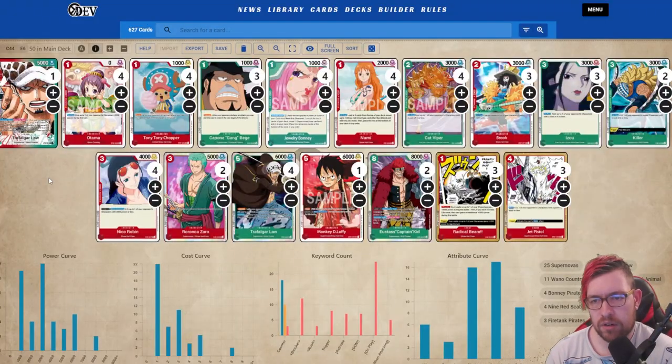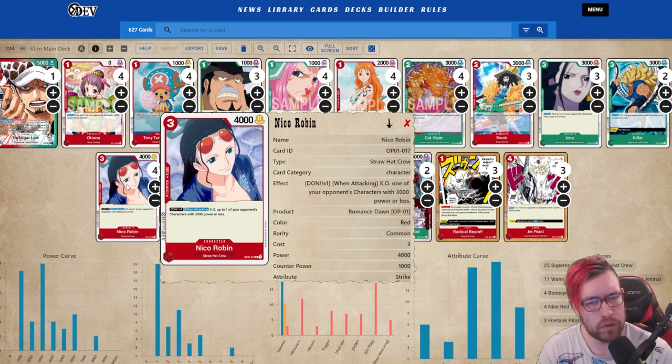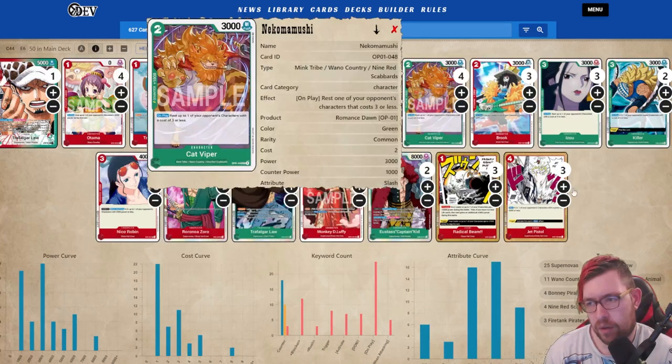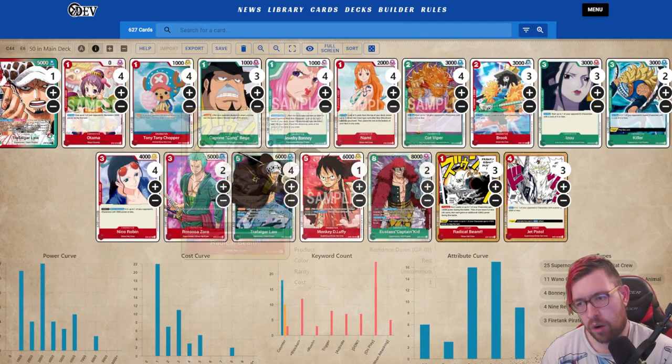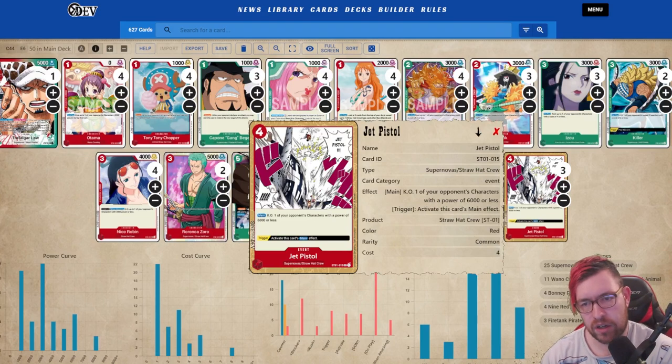We're going to start off with Benjamin's first place Trafalgar Law list. Looking at this, nothing too outrageous from what we've been seeing. I really like the idea of running three Nico Robins — I think playing Law as a deck where you're able to just clear and slow your opponent down, being more of a mid-range control deck leaning on control, and then you just win because you have a lot of advantage with cards towards the end of the game. Nico really helps that, and Cat Viper at four really helps that too.